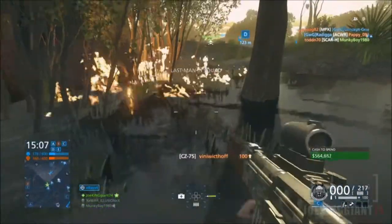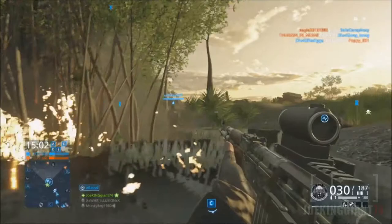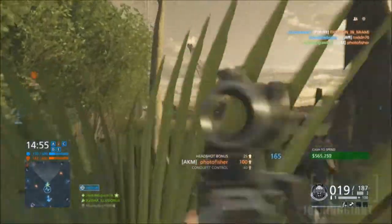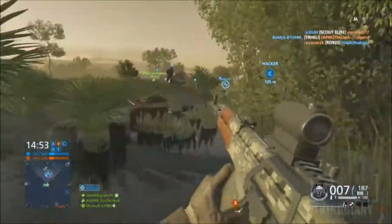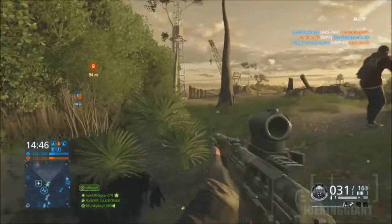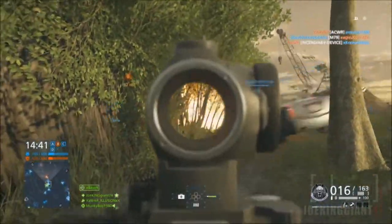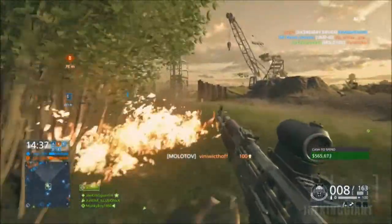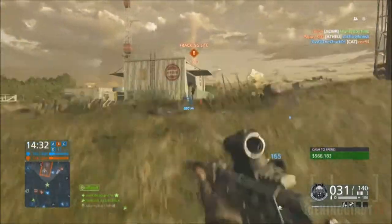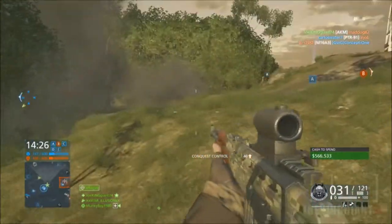Moving on to the second gun, which is the one you can see right now on your screen — this weapon is called the AKM. It's still in the same rifle division, and it's kind of similar to the AK-74U, except this one actually looks like a real AK. There are around seven versions of the AK: the AKM, AK-74U, AK47, AKS, and others. I was using this weapon with no attachments — only the scope. That's it, no foregrip, no muzzle brake, no barrel attachment, nothing.